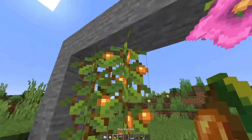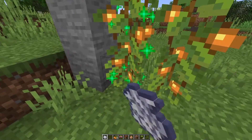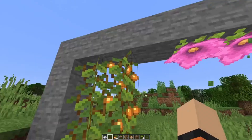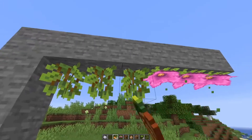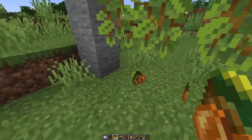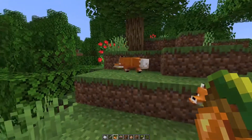One of the most exciting new additions to this update are the glow berries. To get the glow berry, you can bone meal the vine and right click. To grow these vines, all you have to do is place a glow berry on the ceiling, and then place more below it.